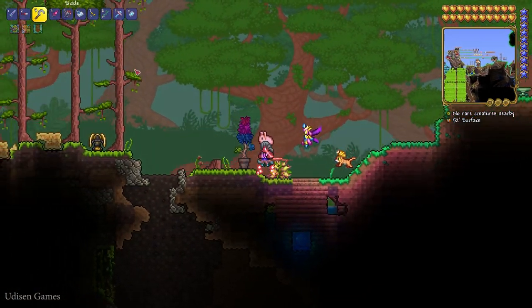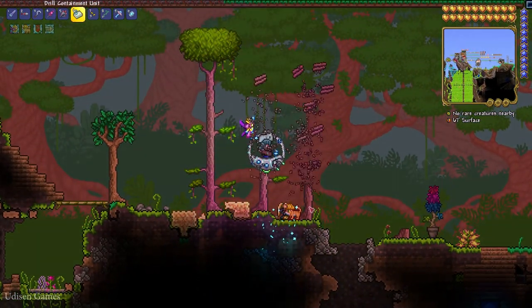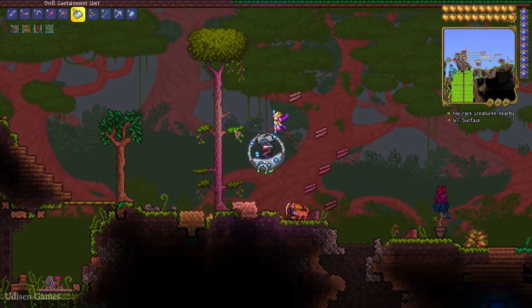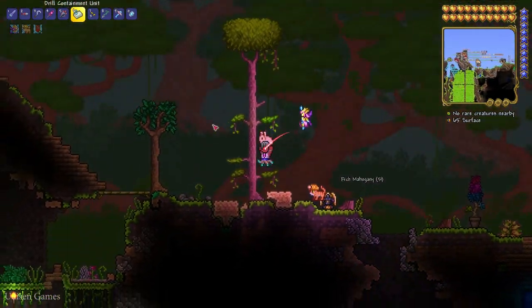We also need 20 pieces of any wood. Why not destroy this tree? Good idea. After that, we must find the soft mill. I already showed you how to create a soft mill, because it's a long story to show everything in one video.